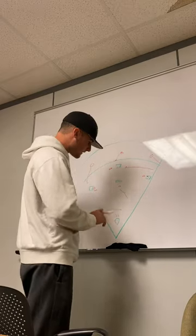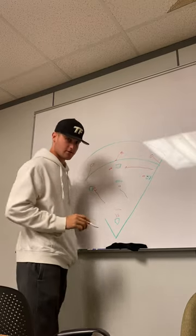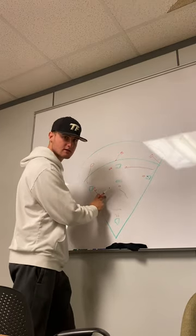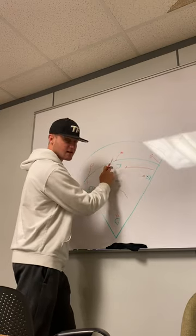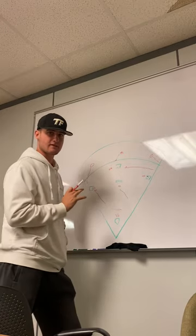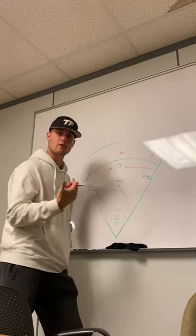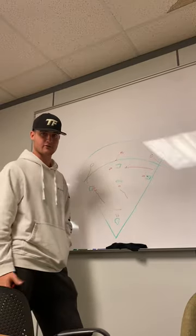Our shortstop has second base. Now, since our third baseman is charging on a bunt, third base is vacant. This needs to be communicated — somebody, whether it be our catcher or our third baseman, needs to sprint back to third base so that this runner coming from first to second does not advance to third base. We cannot leave that base vacated. Whoever is not making the play needs to sprint back and cover third base for a potential play there.